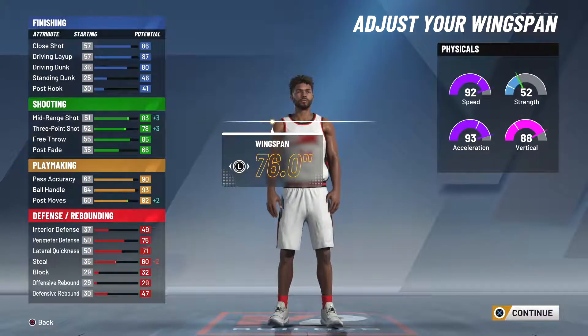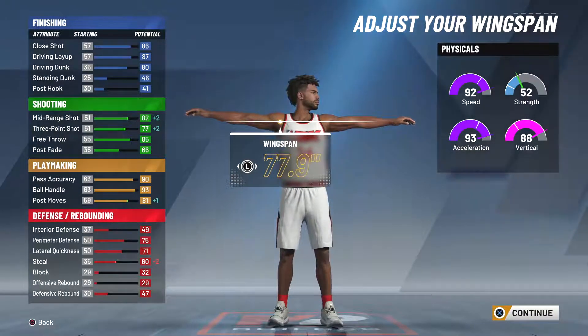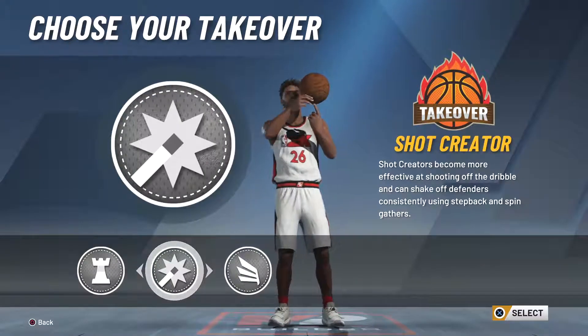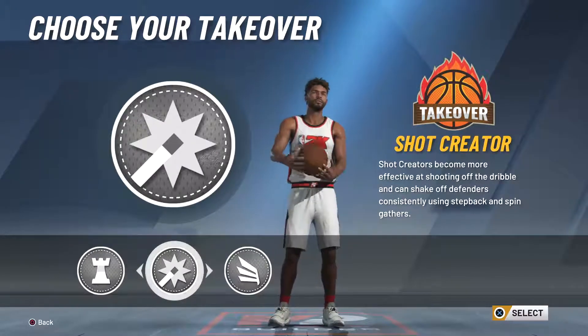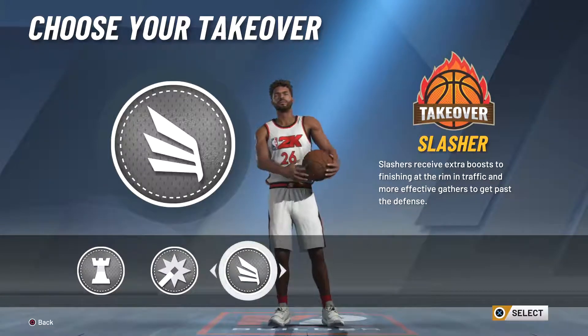If you guys don't understand how this stuff all works, go check out the My Career Trailer - it actually explains it all. It's the second one, a couple of videos ago on my channel. Choosing the takeover is pretty cool. I went with the Playmaker - I think that's the best one, because they did nerf the Slasher one. I was going to test it in this.